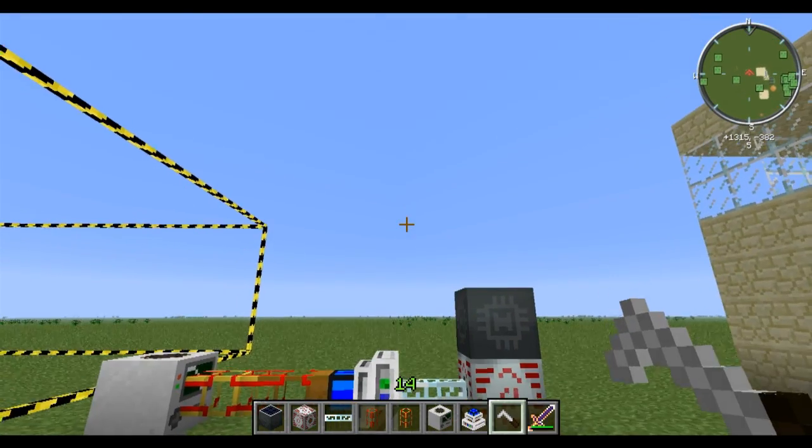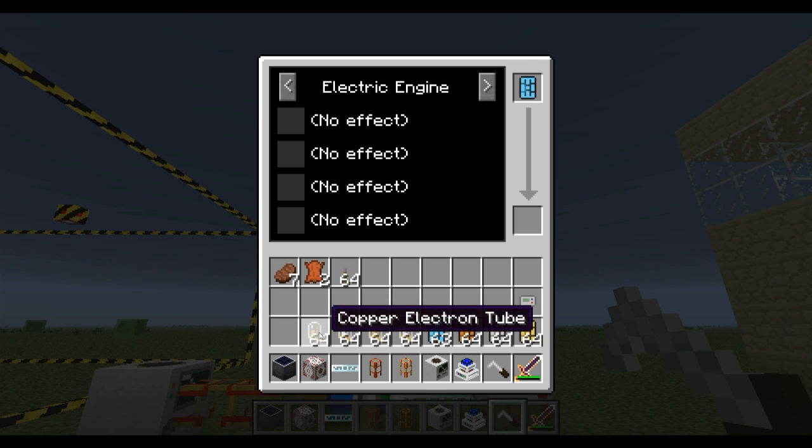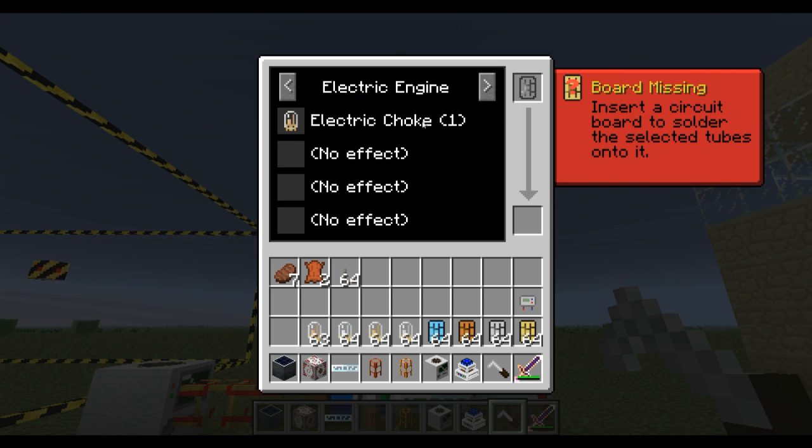All you do is take the soldering iron, right-click on any open space with it in your hand. So the basic circuit board is the lowest tier - it used to be called the small circuit board. Enhanced used to be medium, refined used to be large, and now there's also intricate, so there's a fourth tier. The basic one can hold one electron tube. I'd always put the tubes in first so you can see the effect. Copper is a choke - that means you put in two less EU and get out one less MJ, changing it from six EU to two MJ, down to four EU per tick to one MJ per tick.